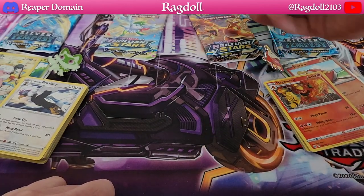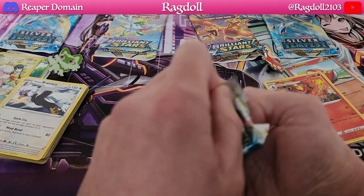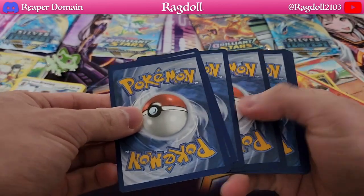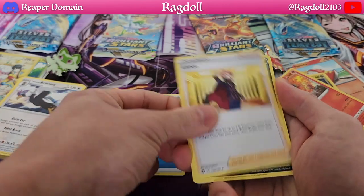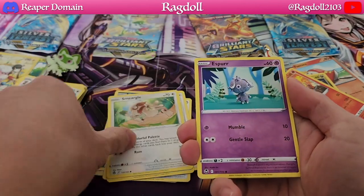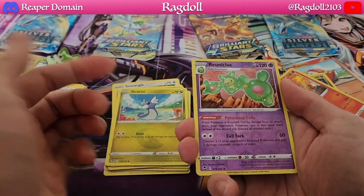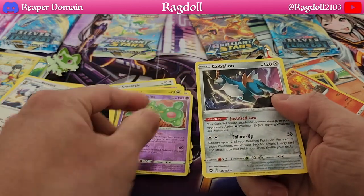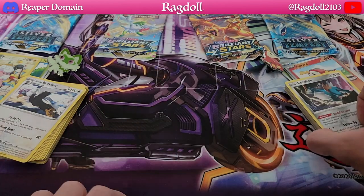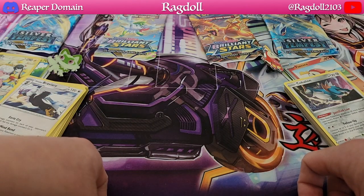Let's move on to the Silver Tempest pack for the Fuecoco side and see what we have. Here's the code for you guys. We have Lance — a very nice card. We have a Runerigus, a Pokémon I've never actually seen before, as our reverse holo, and a Cobalion as our regular rare. Not too bad, but again just a regular rare. Wouldn't say it's the most overwhelming result, but who knows — maybe that can change.